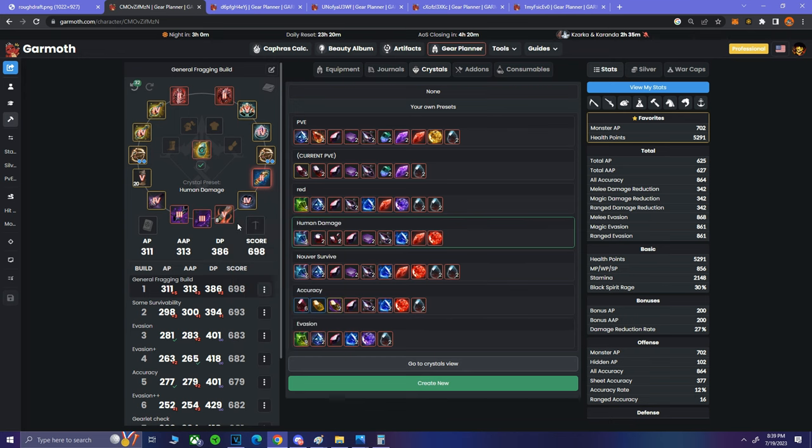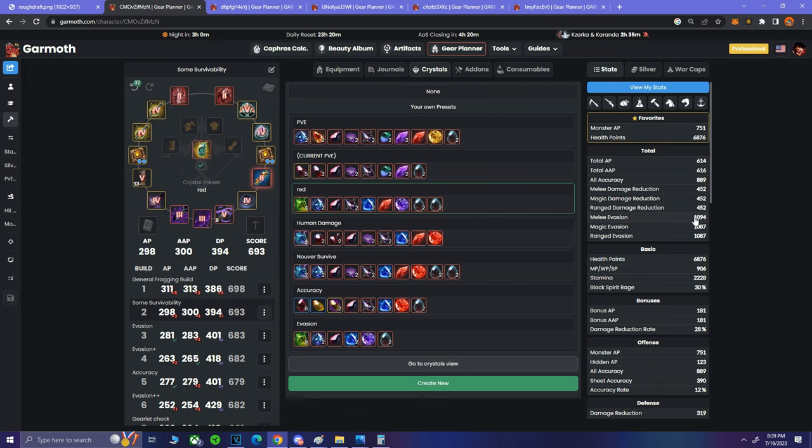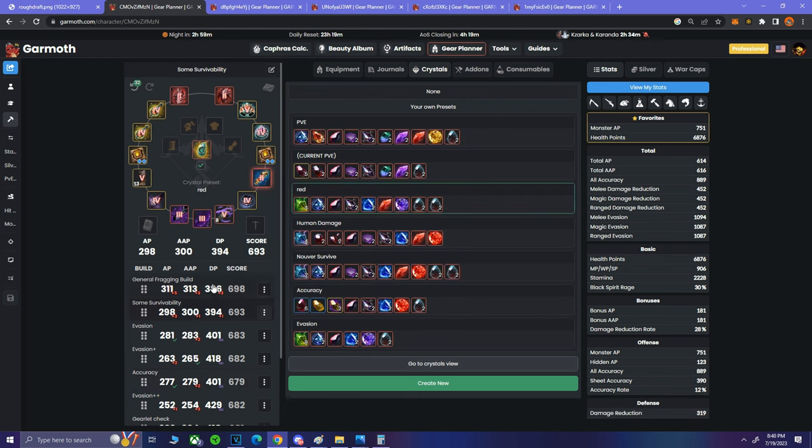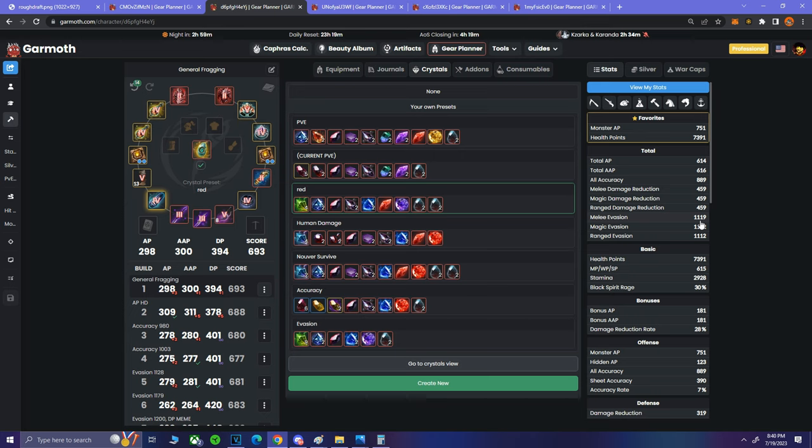Let me show what this gear looks like across all classes with the same buffs, crystals, and archetype. With Archer and Kutum, when you need to be tankier you get almost 1100 evasion — not even C20 — which was never before seen. An archer can use this to counter gearlets, and with an accuracy offhand they're at 1057 accuracy. Musa with their evasion passive gets slightly more evasion, but stat-for-stat it's not a crazy difference. The key point: Musa can also run the Nuver setup and blow people up — multiple builds beats everything.